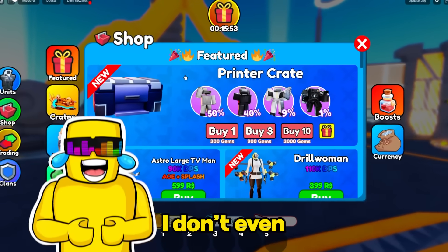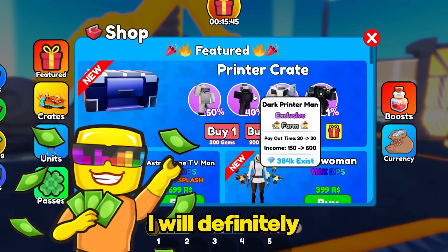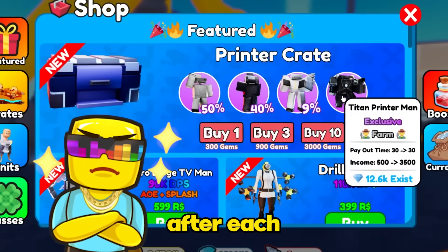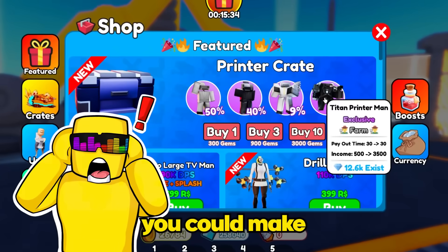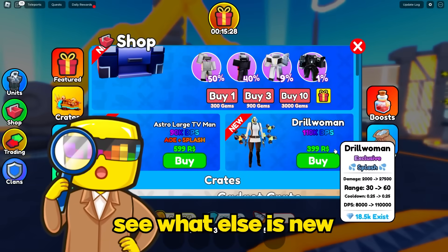Now let's look at the shop. I don't even understand why it's called the Drill Update when the featured crate is all printers. I will definitely have to buy some of these. It looks like it's a new moneymaker, and the income is paid out over time instead of after each wave skip. And this Titan Printer Man looks insane — every 30 seconds you could make $3,500! Let me buy 10 of these real quick, then let's scroll down and see what else is new.